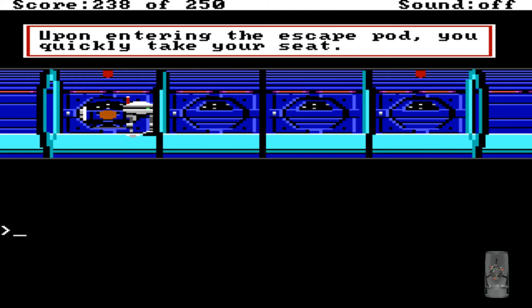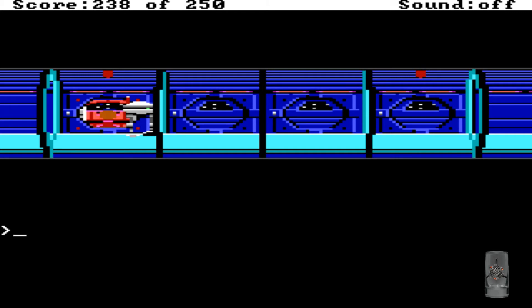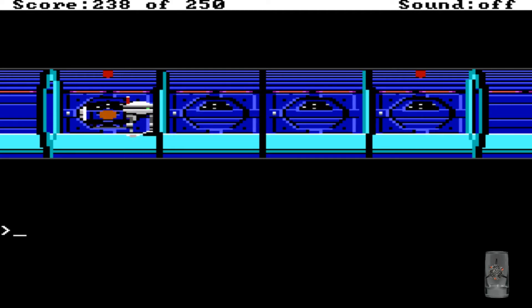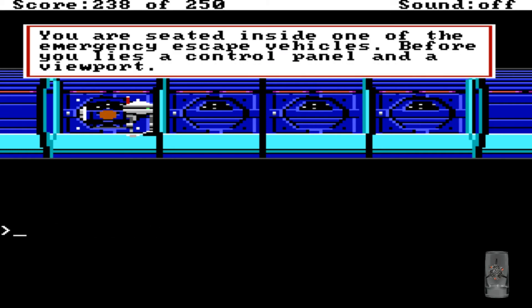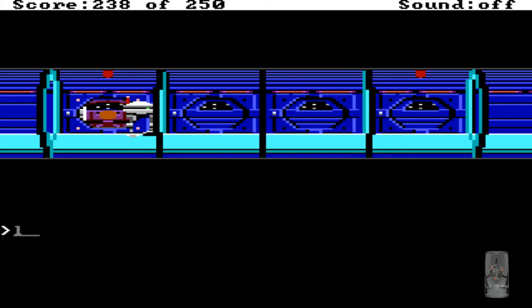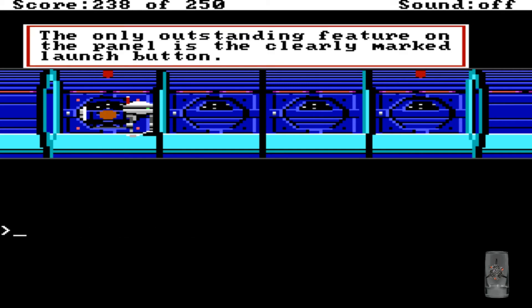Upon entering the escape pod you quickly take your seat. There is no visible way of closing the pod doors — apparently they're automatic. You're seated inside of the emergency escape vehicle. Before you lies a control panel and a viewport. Let's look at the control panel — 35 minutes until meltdown. The only outstanding feature on the panel is the clearly marked launch button.